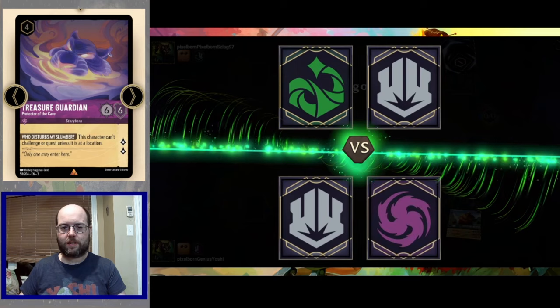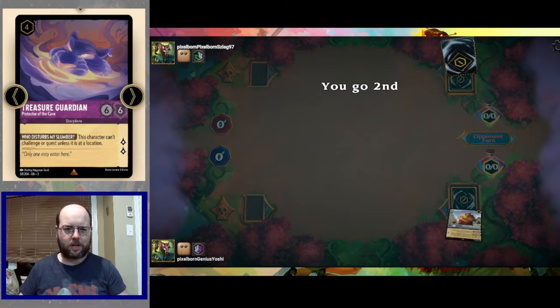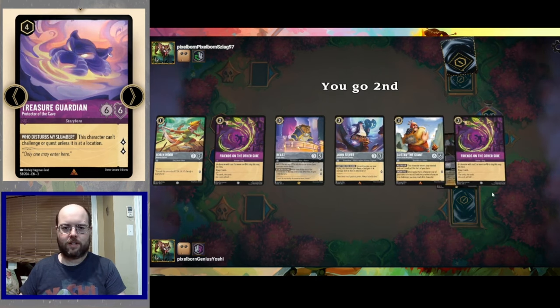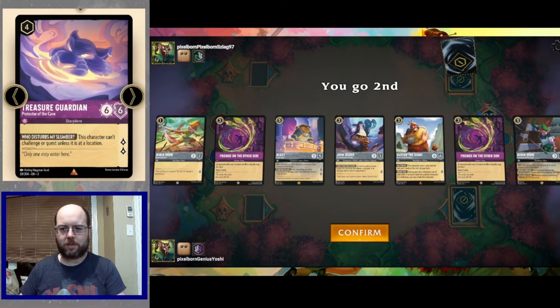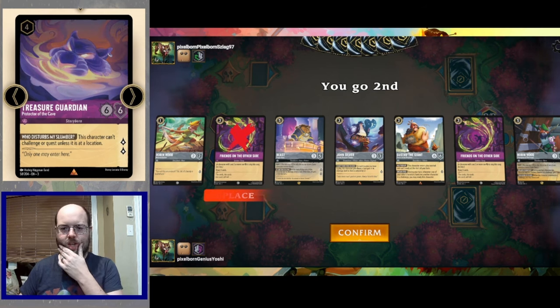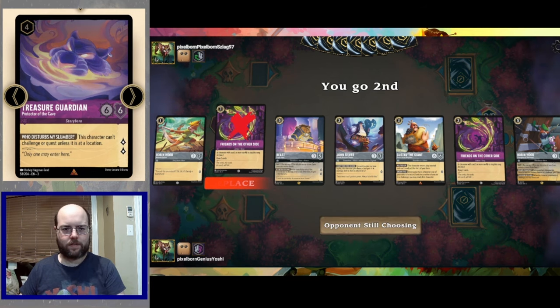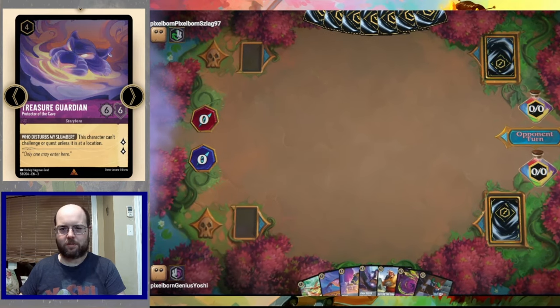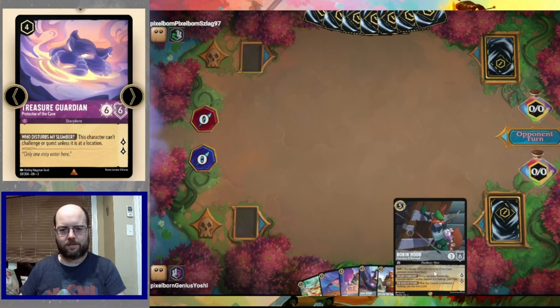We are playing against Steel and Emerald with our Mega Beaters deck. Opening hand: Robin, Friends on the Other Side, Beast, John Silver, Gustave, and Big Robin Hood. The double Robin is pretty solid. Probably don't want the pair of Friends on the Other Side. John and Gustave are okay, and we'll keep Beast as an inkable card. A slight one-card mulligan — we find Magic Carpet and we're off to the races.